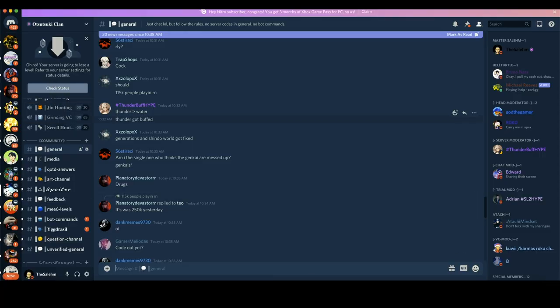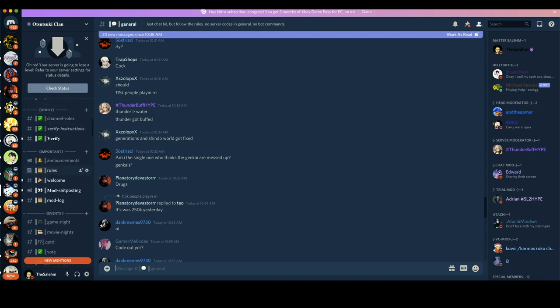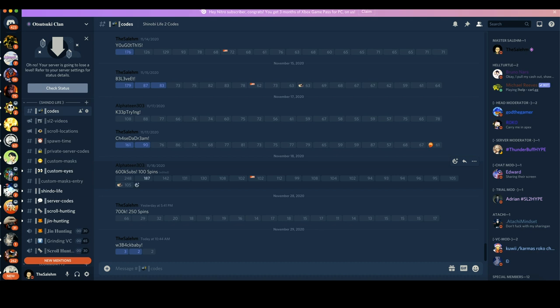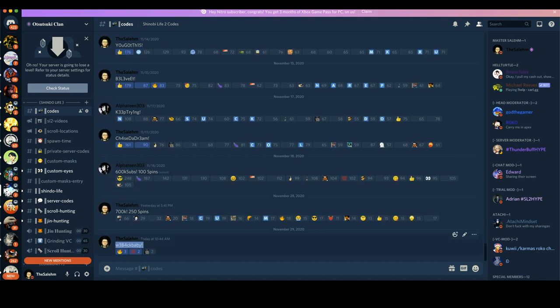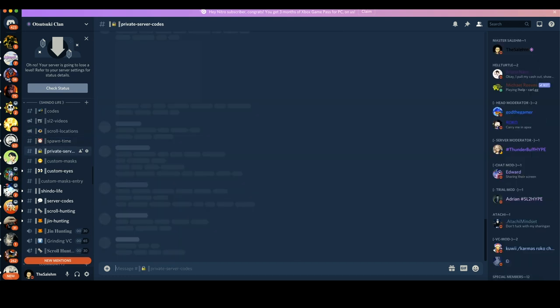With that being said, let's hop on my Discord server. If you guys want to join, click the first link in the description and join up. There's a whole category dedicated to this game called Shindo Life, where you can find the latest codes. This is the newest code that most of you guys probably don't know, so you can get updated with the latest codes before I even drop a video on it.